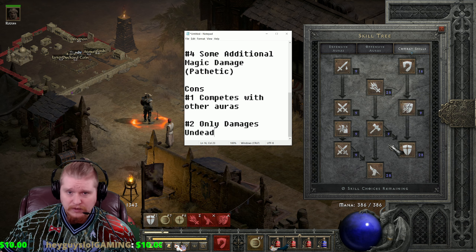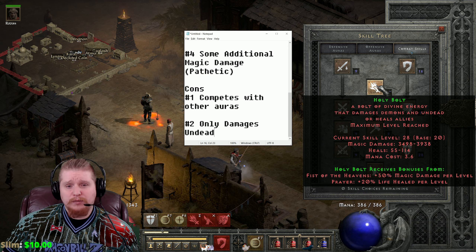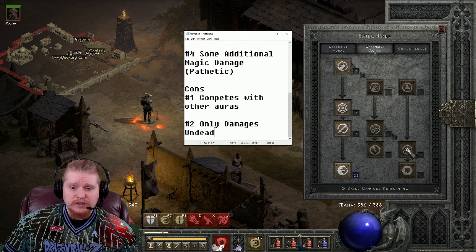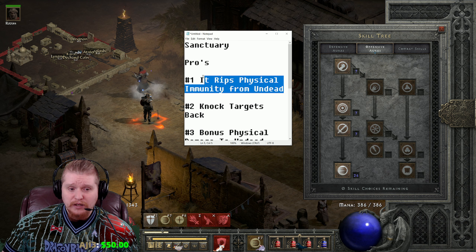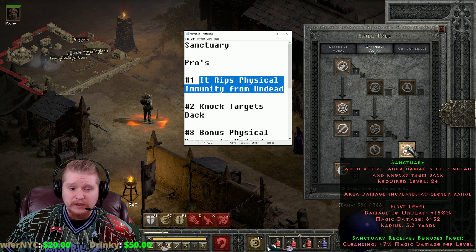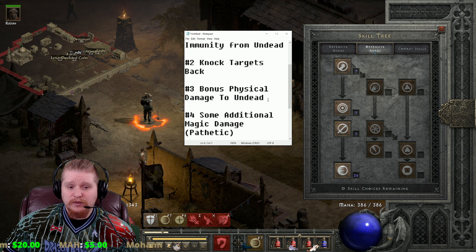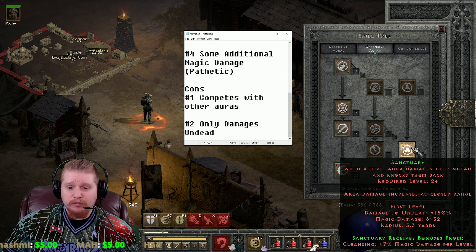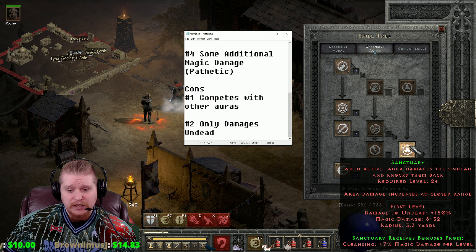If we make Sanctuary damage demons as well, I feel like it would become a lot more useful. Holy Bolt was a very useless skill for a long time, but when it was allowed to affect demons as well as undead, it became amazing — Fist of the Heavens came back to life, everyone wanted to make FOH paladins and Holy Bolt paladins. Extending Sanctuary to demons would also remove physical immunity from demons and make it very useful versus a large variety of monsters and bosses.